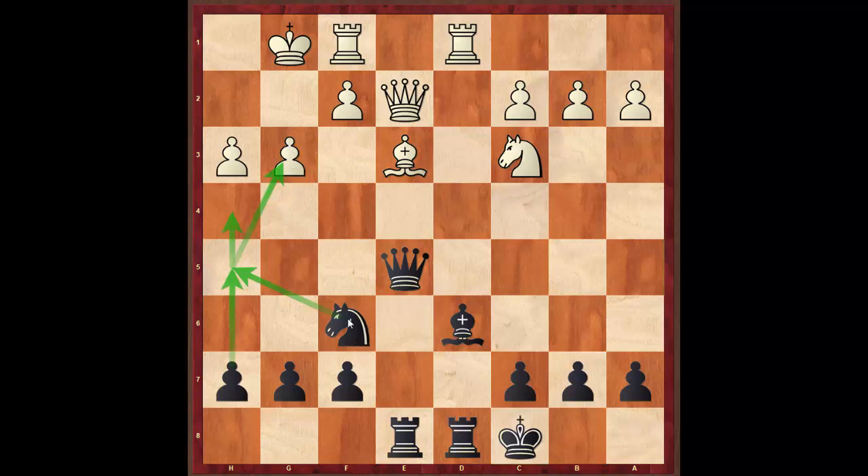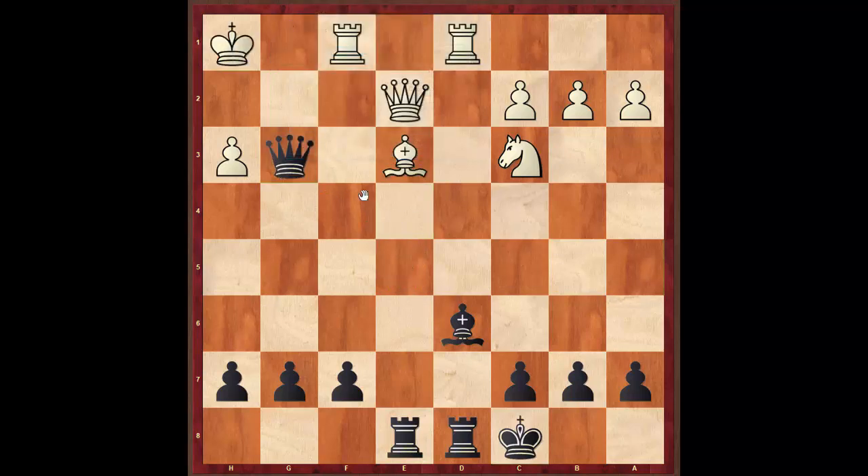Maybe I can get h5, h6 to pry things open. Or I could go Knight h5, takes g6, try and sacrifice that way. If white does nothing, I could just sacrifice, take, take, and win the bishop. Or even better — take here, he moves his king, then I win the bishop. There are some interesting attacking ideas if white isn't careful in this position.